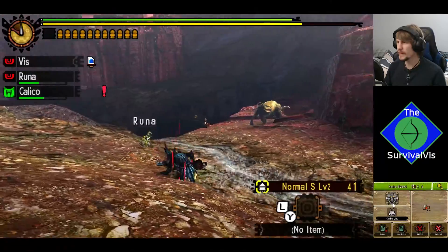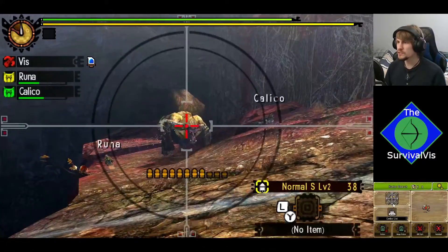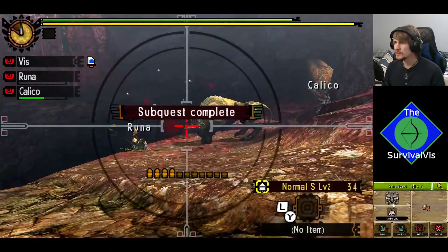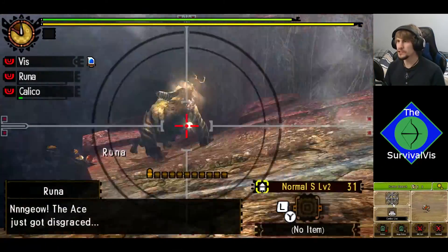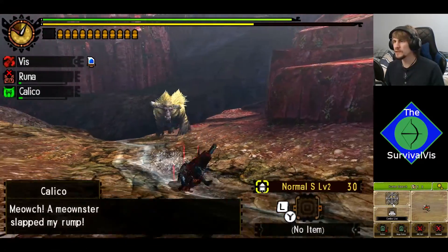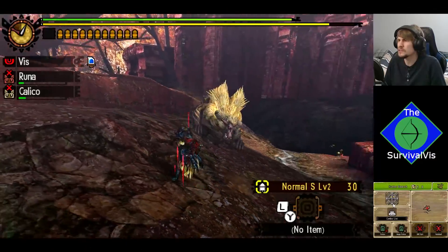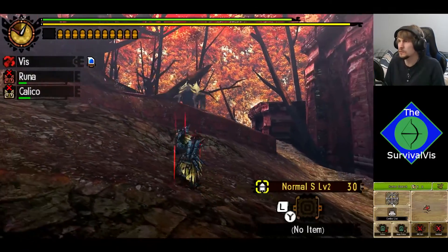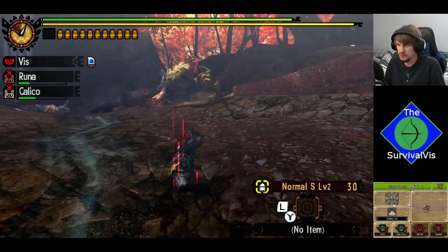Monster Hunter excels at giving you this back and forth of being able to know what the monster's doing, how you can respond, what openings you have — if any — to strike or evade. Dalamadur, my problem with it is because of its artificial thing of the fireballs coming down on your location that reliably or that frequently — it doesn't feel like it's something really tied to him. It's just an artificial addition to the fight that isn't really there to show off the monster, show what it's capable of, what it can do. It's more so just a filler attack to give it more reason to be able to strike you.